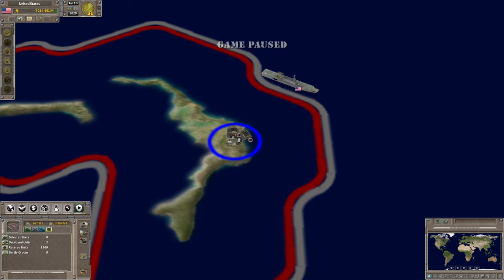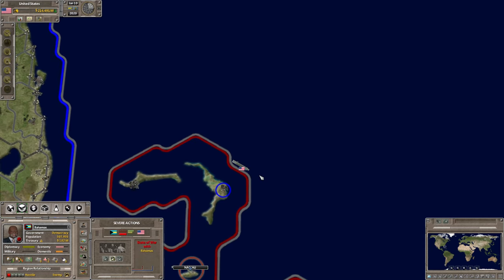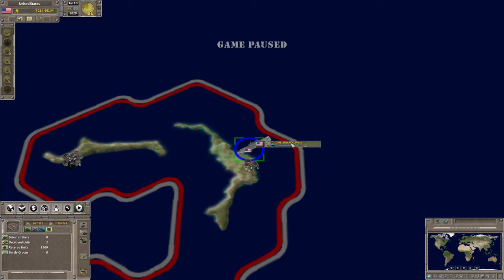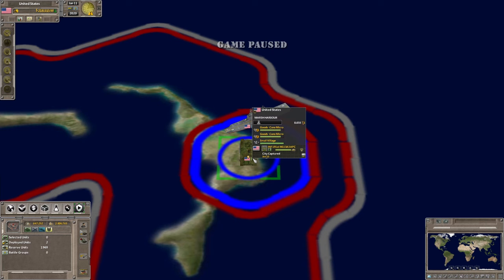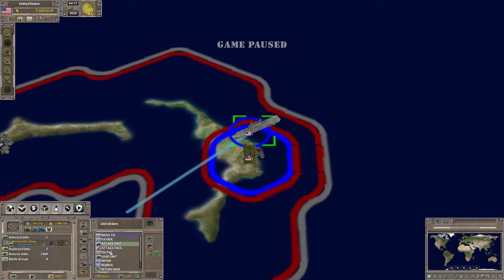After declaring war for the purposes of this tutorial, select the ship and once you have it selected, click Unload, then right-click where you want it to unload. It unloads even though there is no dock or sea pier. Only amphibious units and amphibious ships can do that.